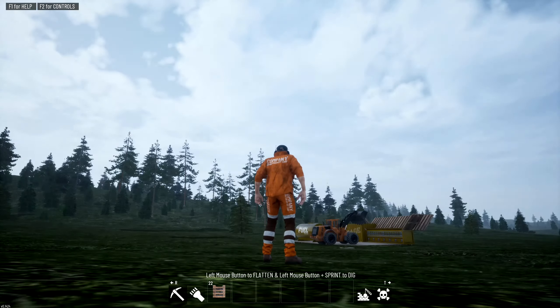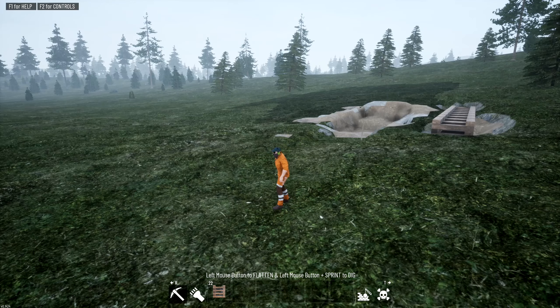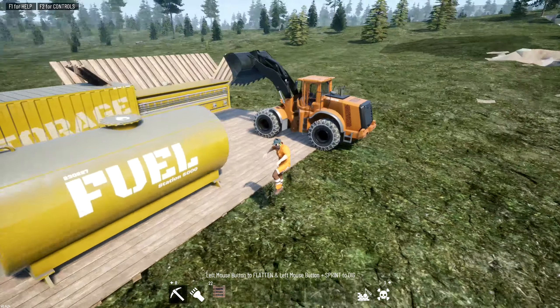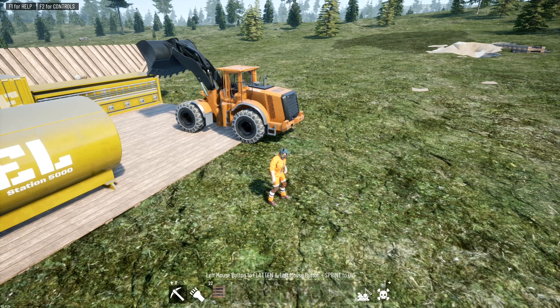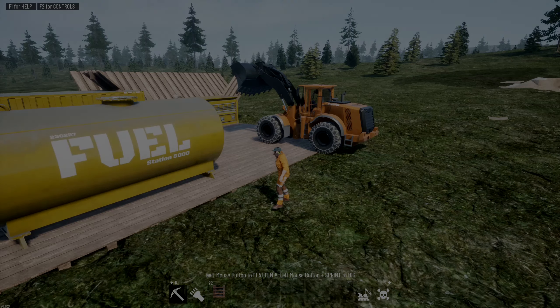That's it for the first episode. We're getting some weird sound glitches again — there's lots of different weather types and I don't know why it started glitching, so we'll make it clear skies. Let me know what you think in the comments — how much do you want to see? We'll keep digging for another episode or two and I'll look into how the time lapse works. Thanks for watching folks, I'll catch you in the next one. Oh and the fuel station is 5,000!